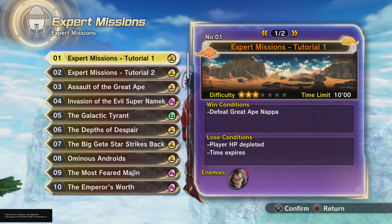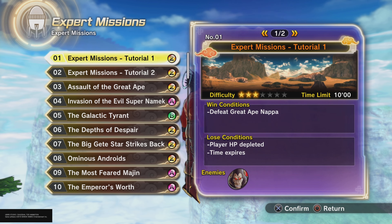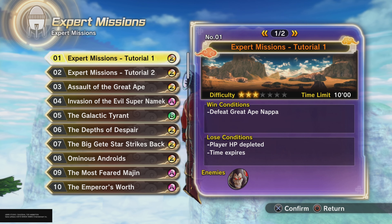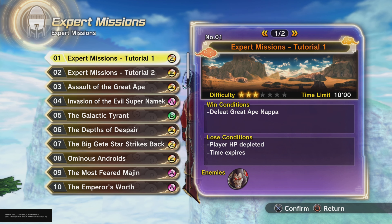Alright, as y'all can see behind me I'm standing by this big purple orb. This has a list of all the Expermissions. If you guys are new to the game and you don't have all the Expermissions, I want you guys to grind through the Expermissions — you'll get TP medals just going through them.